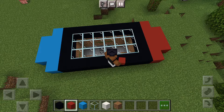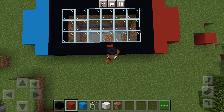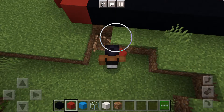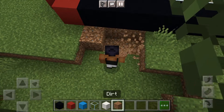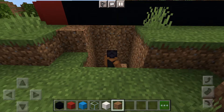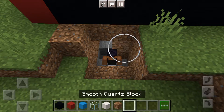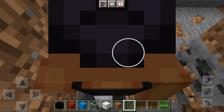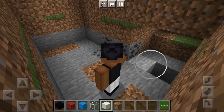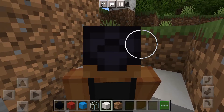So that is it so far. Now what you want to do is you want to dig out the stairs, like that. Place smooth quartz blocks, like that.